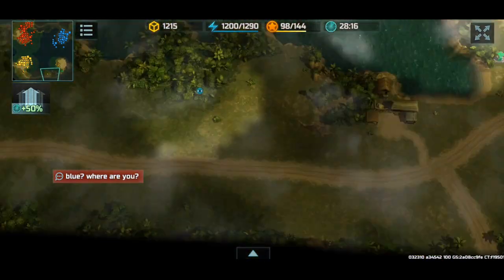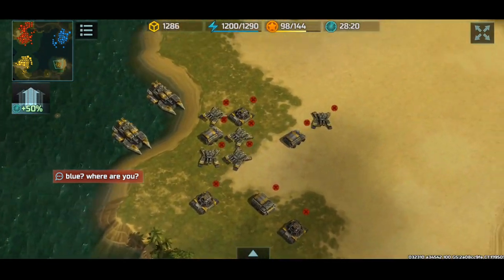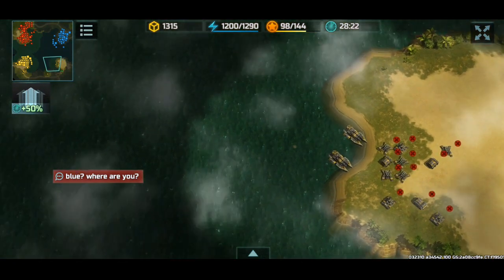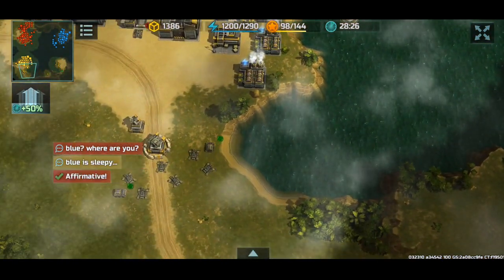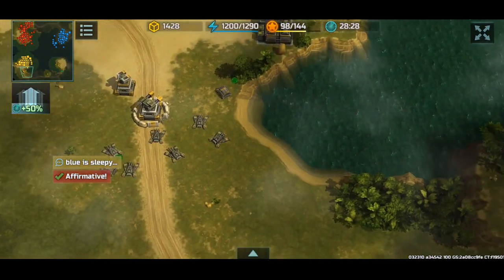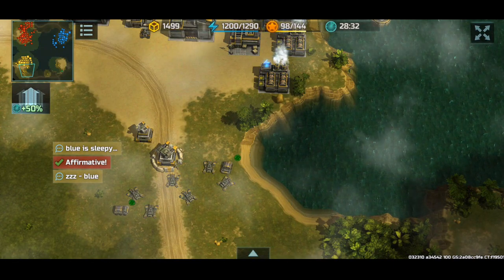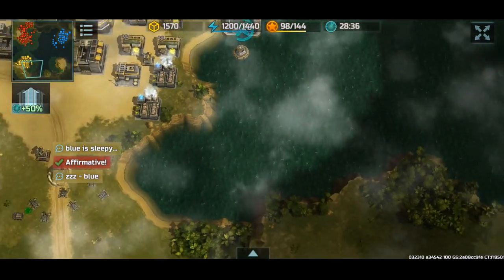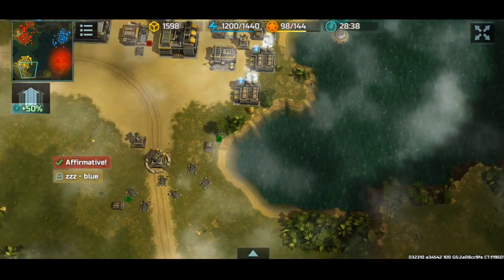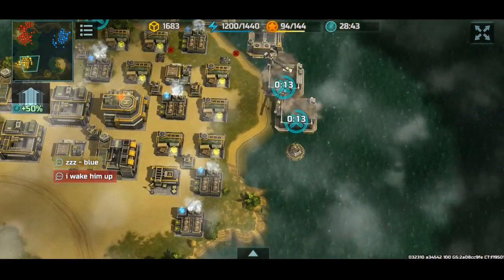Deltas would actually be a pretty good idea — if blue hit here with deltas, and then came in here with like 20 deltas over to this beach, I think you could do some serious damage. This beach is far enough from the platforms that they won't be engaged.